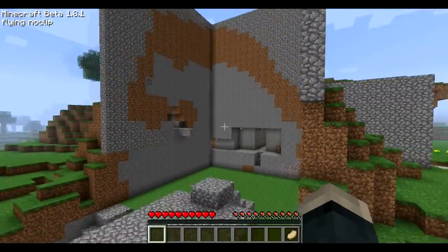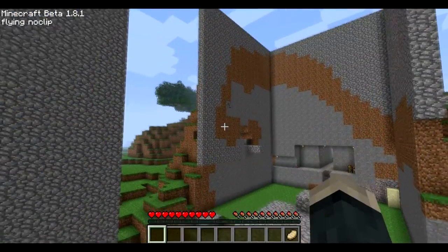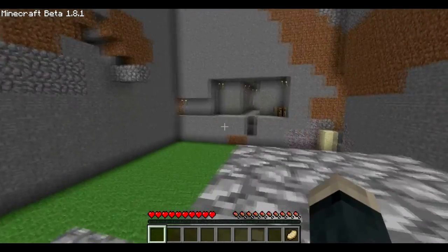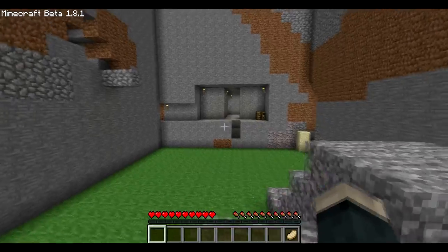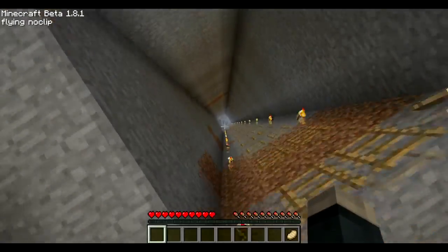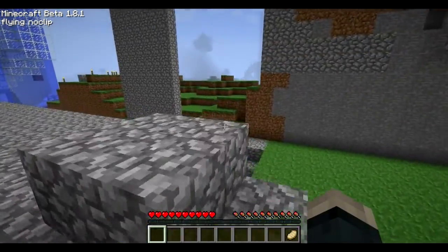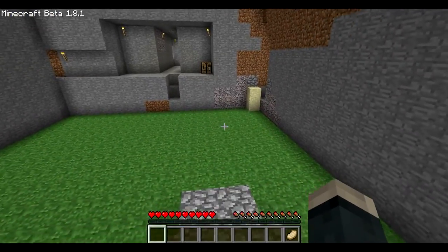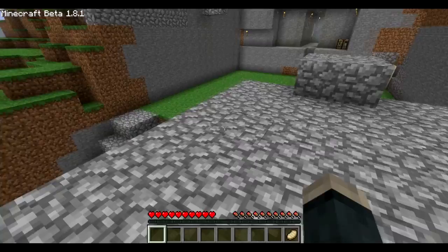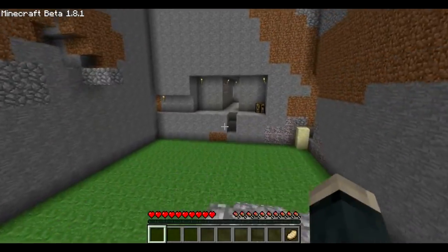This used to be all just a big mountain. You can see where I started carving the mountain out — this used to be a huge mountain, and I carved it open, put fences down on the bottom, and had a little house going. Then I built over here and made this giant hole. For some reason my file got corrupted and it all disappeared, so I ended up making this into a big square. I was going to build a castle here — I'll tell you about that later.